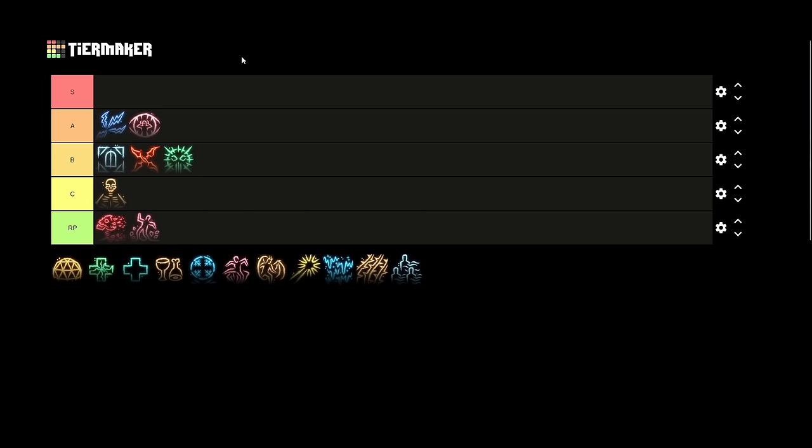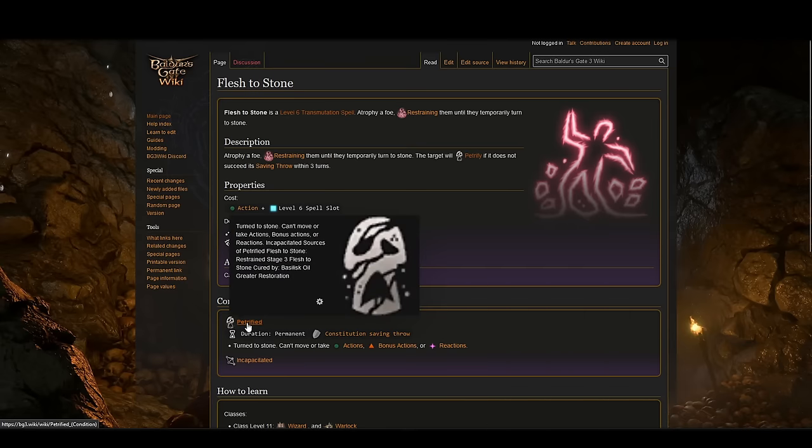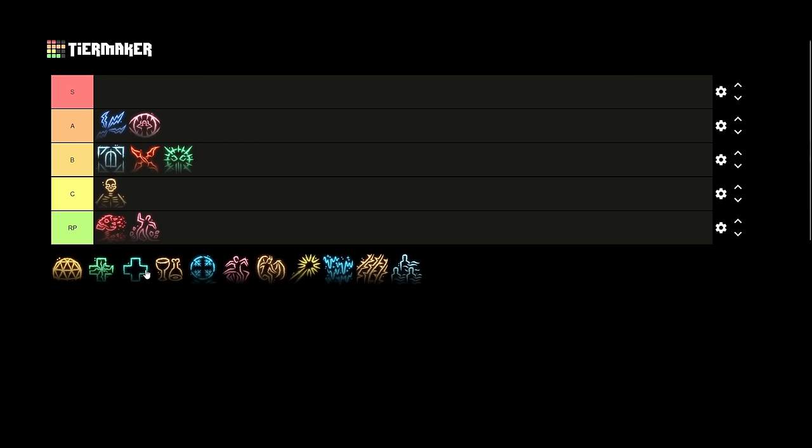Flesh to Stone is RP-tier — one of the worst spells in the game. It's basically a worse version of Contagion, which I covered under fifth-level spells and gave B-tier. You cast it on a foe, they make a constitution saving throw or become restrained. Each turn they make another constitution save, and after three failures they become petrified — which is effectively an insta-kill. But you're already getting petrified from Contagion anyway, and Flesh to Stone is a spell level higher using the most valuable spell slots in the game. You should never cast this.